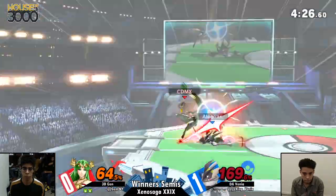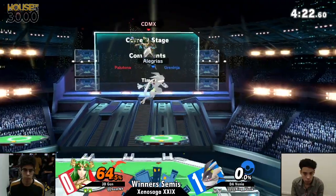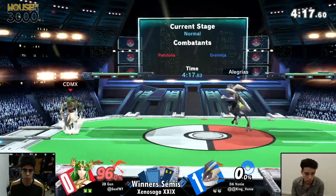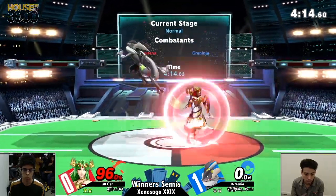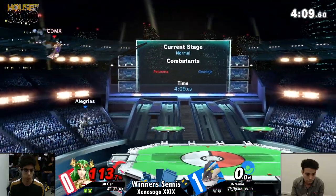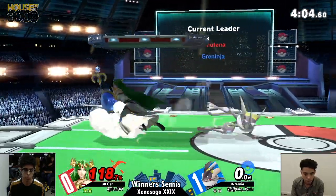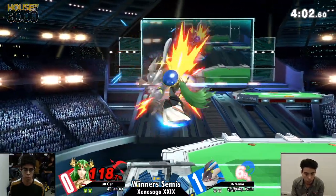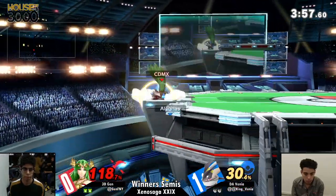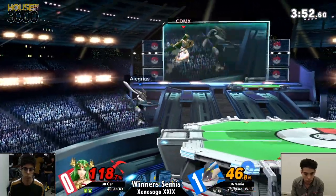Good air dodge from Venya, avoiding that forward air from Jen. Jen is at 69%, but that landing back air is definitely more than enough to take it. Catching Jen with a little bit of an up smash. Forward air coming out from Venya, keeping him a little bit off stage with Hydro Pump. Both of them are just scrambling around, trying to get a grab off of one another.